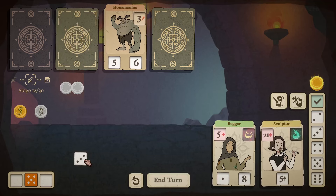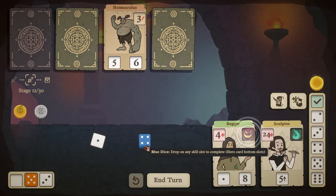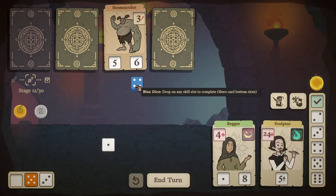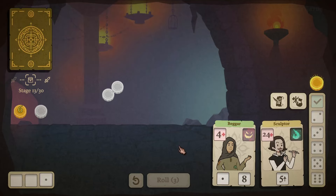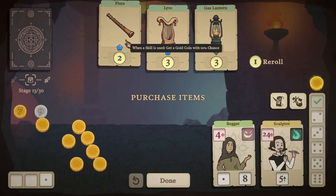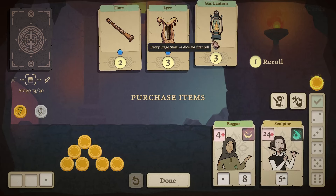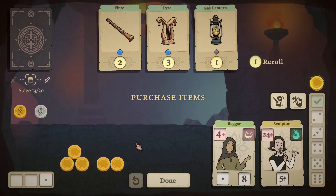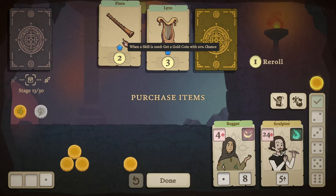A three and a two — I'll save the three for now. Using our ability immediately. Four, three, and five — I think that's the best value we can get. The Flute: when a skill is used, get a gold coin with a ten percent chance — that's amazing. I'll take the Gas Lantern, which is just plus one dice roll for the first roll. The Liar is also nice — every stage stuns a random enemy when a skill is used. I'll take that.